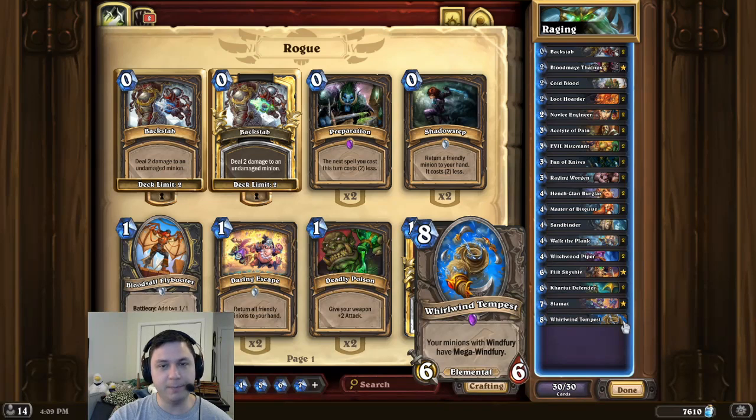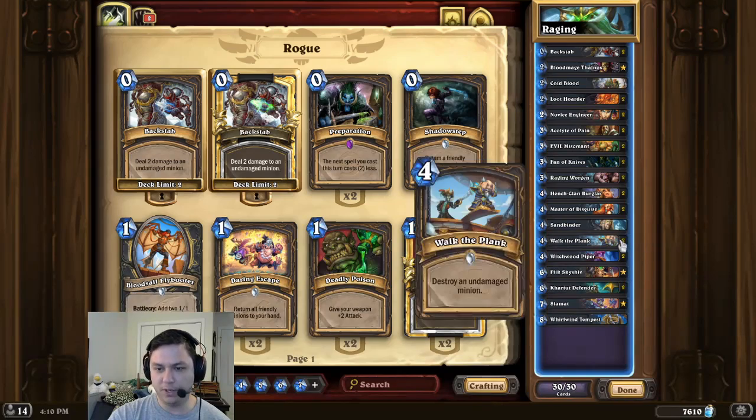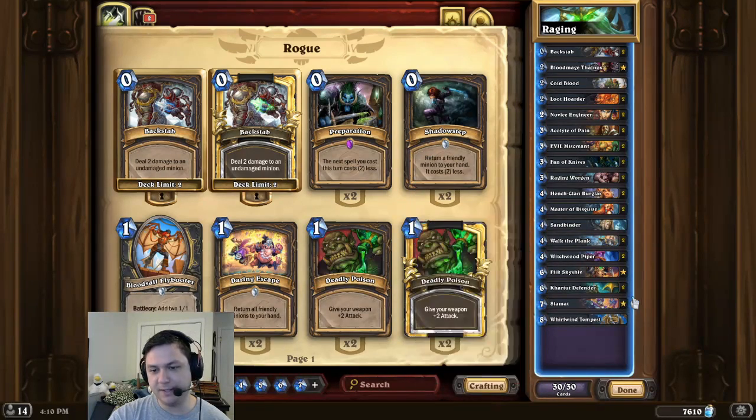So it's a pretty simple five-card combo over two turns. With this deck, I pretty much just tried to make a very draw-heavy, control-style rogue. Of course, rogue doesn't have the best control options, but I did put in Flick, Walk the Plank, Siamat, and Defender. So we have a little bit of heal, a little bit of proactive removal, and a lot of draw.